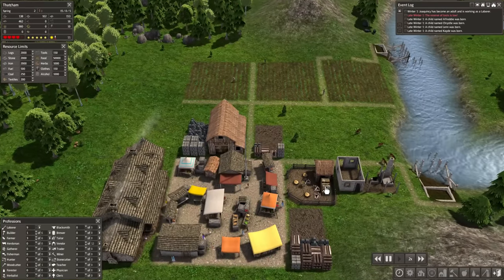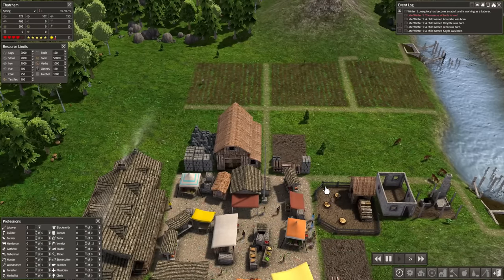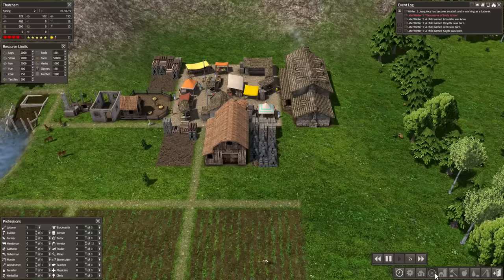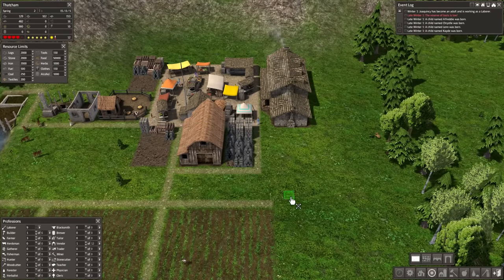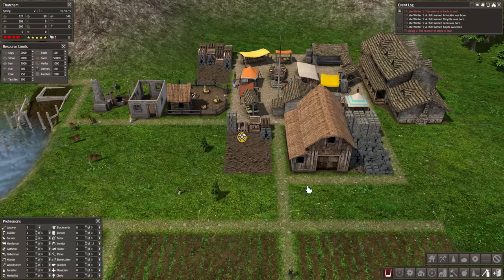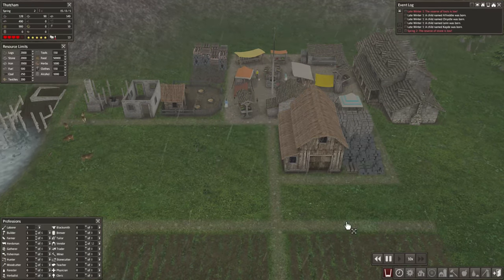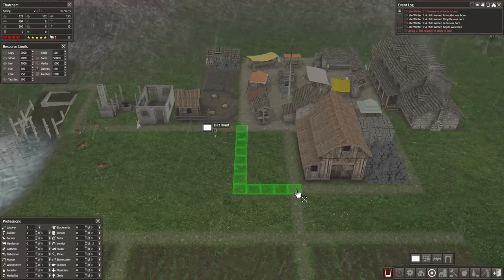I'm genuinely quite pleased, because the amount of times I sat down to relearn this game, what would happen more times than not is that everybody would die pretty quickly. I'm also going to get rid of this stockpile to get a little bit of symmetry going on there. We'll speed things up and they'll start moving that stuff out.